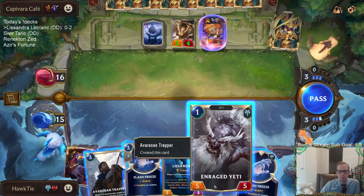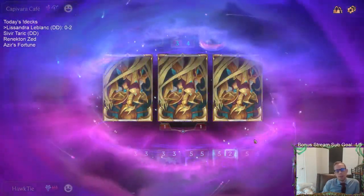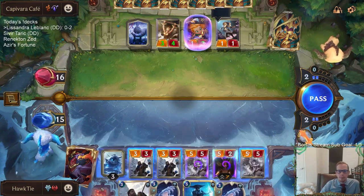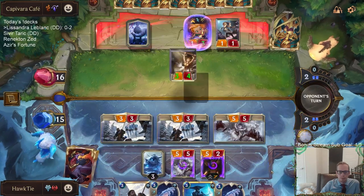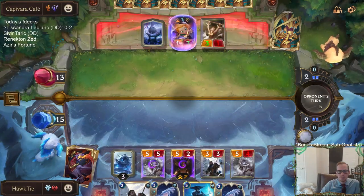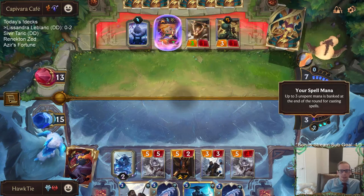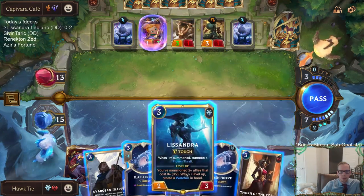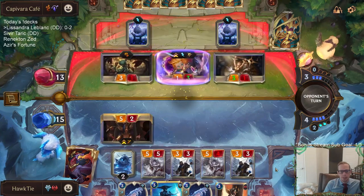That's a pretty big problem. Sometimes you have cards that are better if you hold on to them later — but none of these are better if you hold on to them later. They're also our only threats. It doesn't seem like Lissandra and LeBlanc really fit together because of that curve conflict.